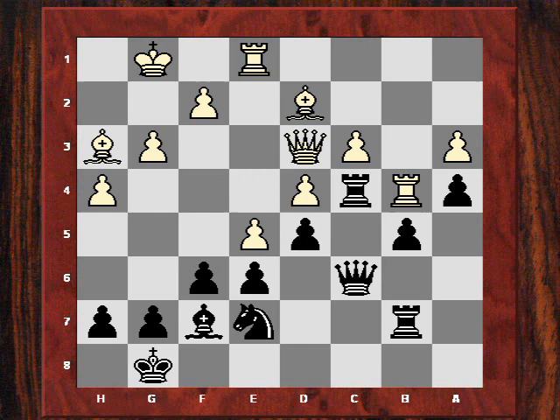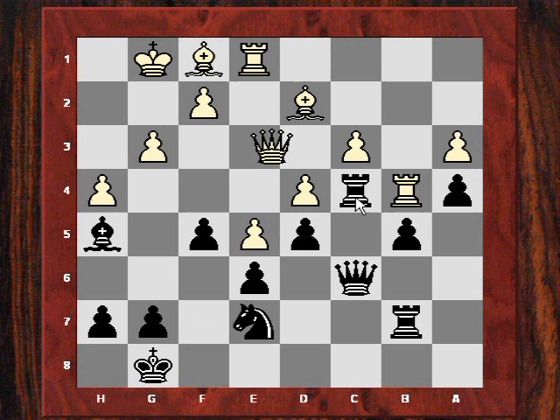Does Kasparov want Short to play d takes e? No — he plays e5, but this has a downside: the tension is released. After f5, Short can potentially reroute his bishop back to h5. Short has no worries on the e-file — his position is very secure here.